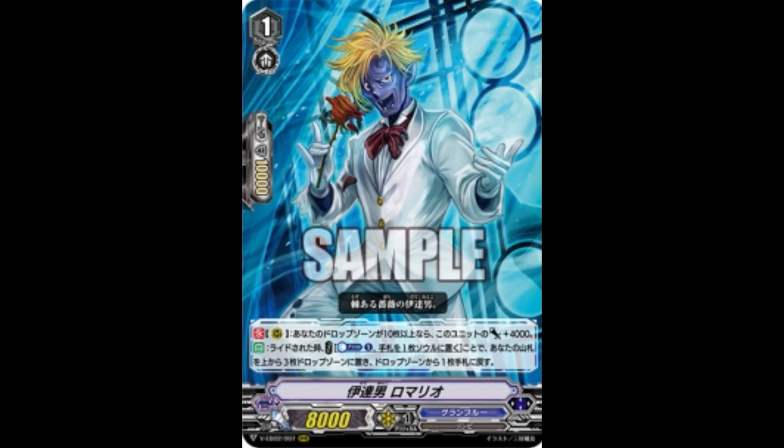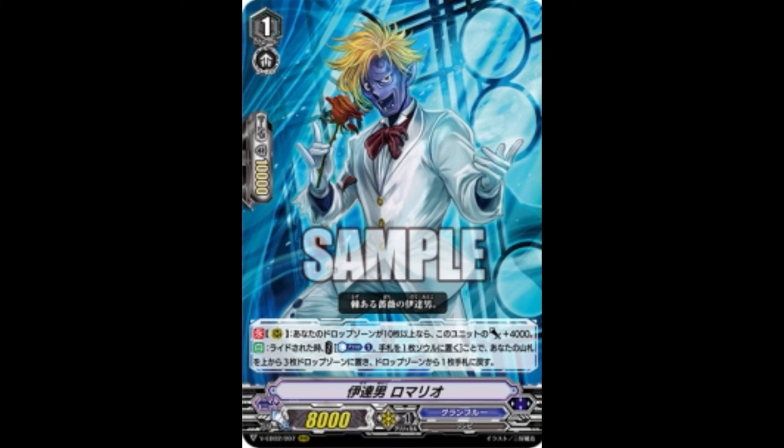What I want to talk about today is the two new cards I saw on Cardfight Coalition in the new booster box. We're going to start off with Dandy Guy Romario — a Grade 1 normal unit from Grand Blue. He's a zombie with 8k power and 10k shield.